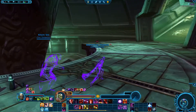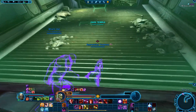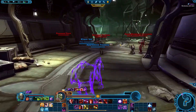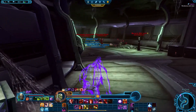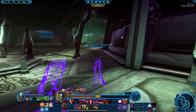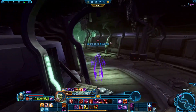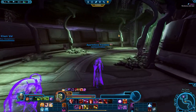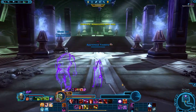Here it is — the entrance to the dark temple. I hear a strange void-like voice in the background. The possessed guardians are trying to kill me here — though I guess they're not under Darth Zash's control since they're possessed. So how does she even walk in here? Oh, there she is.